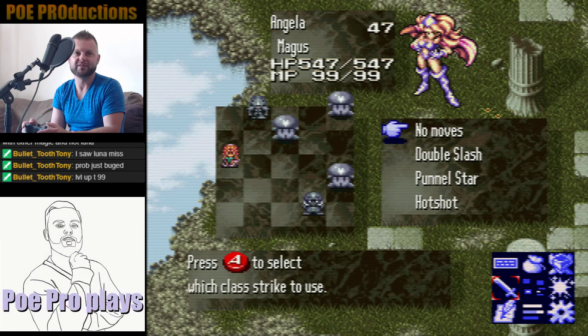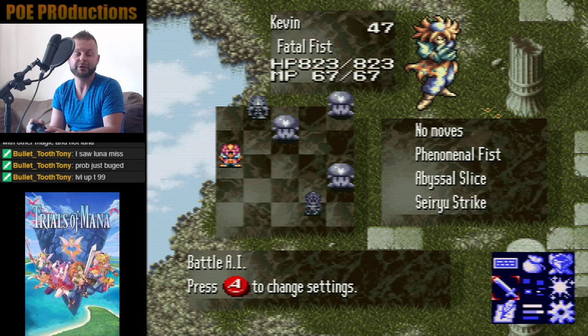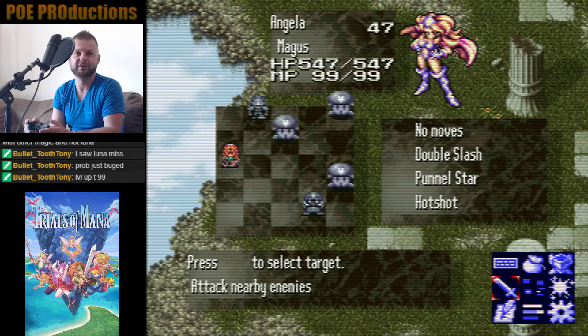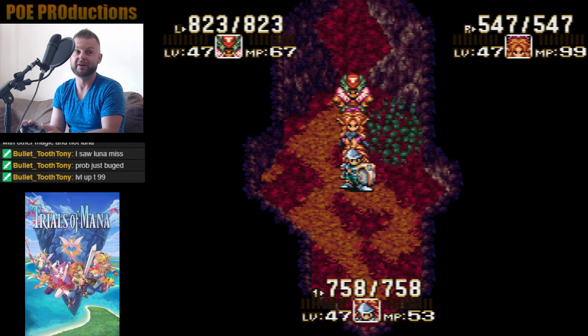The way to beat this guy is technically by using the most basic form possible. This boss is just set for counterattacking everything. The Black Rabbite is at level 99 and I'm at level 47. I've never beaten him before, but I have seen videos of people doing it, and I'm trying to go by what I've learned from them.